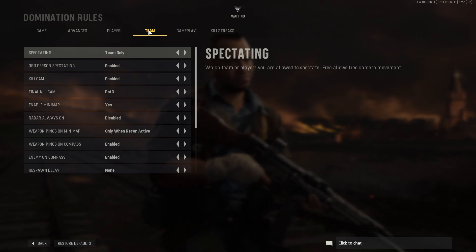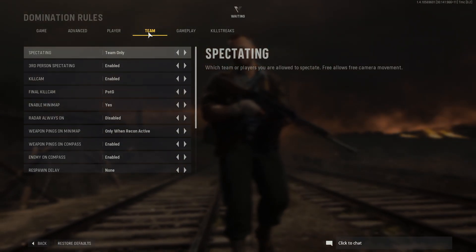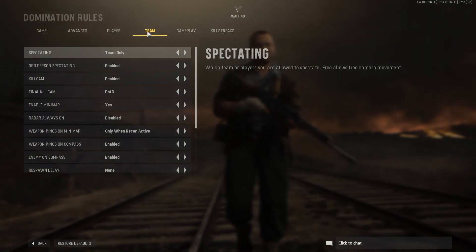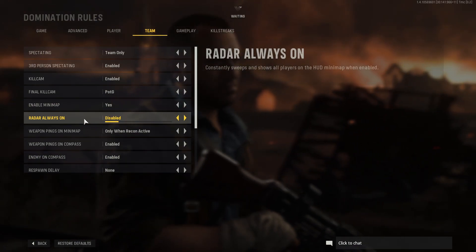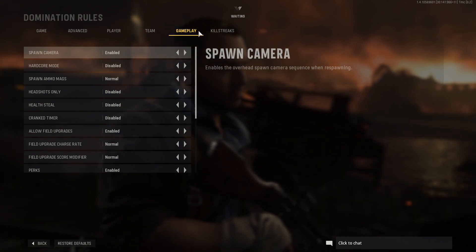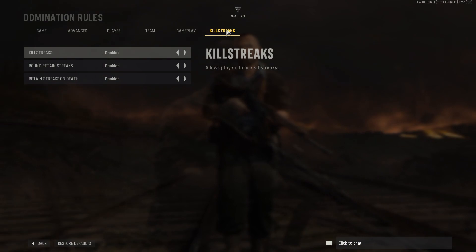If we go to Team, yet again you can change more options like spectating, third-person, spectating the kill cam, mini map — lots of different options there. My favorite is doing 1v1 sniper and having the radar always on. You can then click onto Gameplay for even more options, and you can also choose to turn kill streaks on or off.